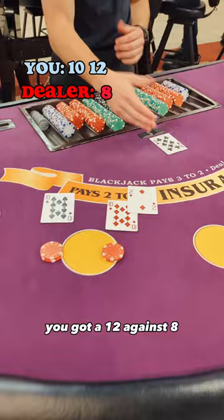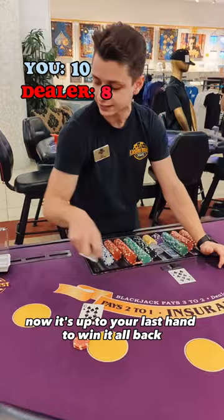The dealer will go ahead and give you your first card. You get a 12 against 8, so you decide to hit, and it ends up being a 22. You bust out.